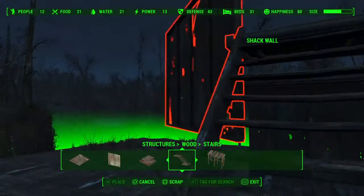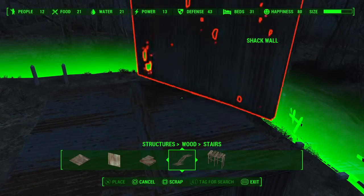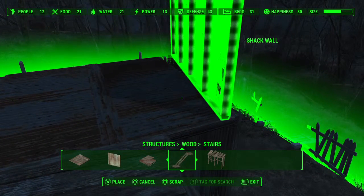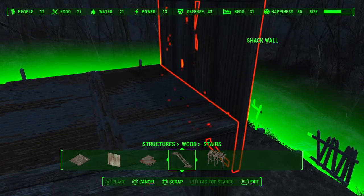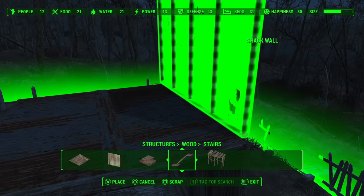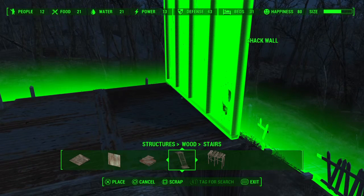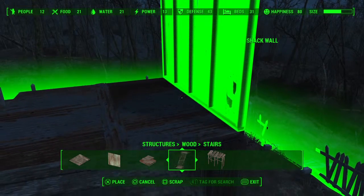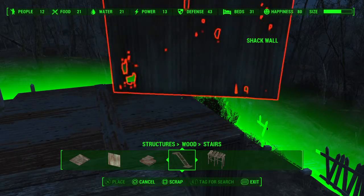We're gonna take this wall, go up the stairs. This is where a little bit of artisticness comes into play, because you do have to get this really square, really in line, because this will not snap in. If you can get it very square, very even, that would be perfect — it does take some tinkering. Sometimes it doesn't want to work, sometimes it does. If you don't have the wall rotated in a certain way — like if you have it rotated backwards — it won't want to snap.